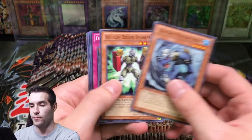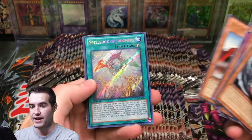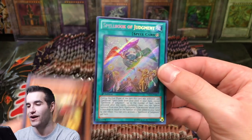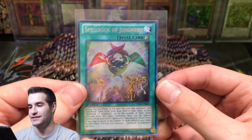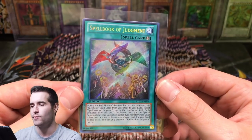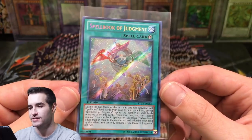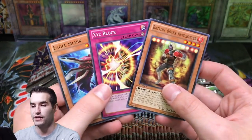More first edition, here we go - what can we pull? Radius the Half Moon, Altitude Knight, Spellbook of Judgment - that is a secret rare. I was just looking at the price guide thinking oh they have a Spellbook in here, and this is one of the better cards. I think it was like seven bucks, something like that. Spellbook of Judgment - check that card out - that's some crazy secret rare right there. So that is a very good start, we're doing well.